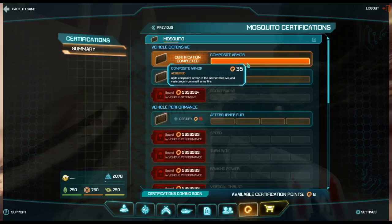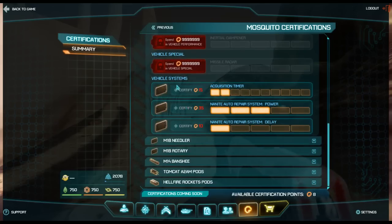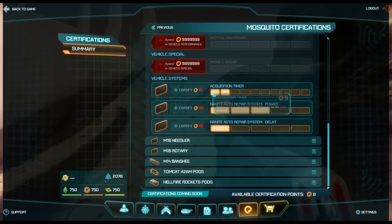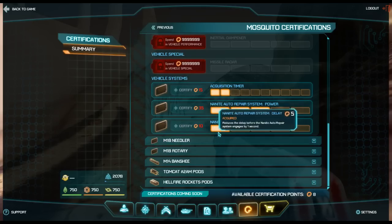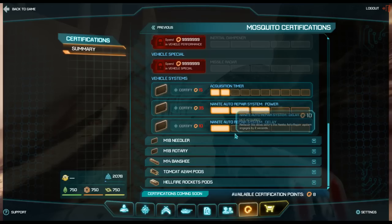I've spent certification points on my Mosquito, which is my flyer. I put on composite armor, and I've shortened the acquisition timer - the first upgrade was 5 points, the second was 10, and the next is 15. I've also upgraded my nanite auto repair power and lowered the delay timer on being able to use my auto repair.